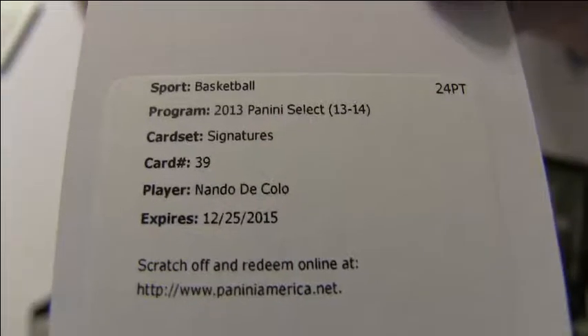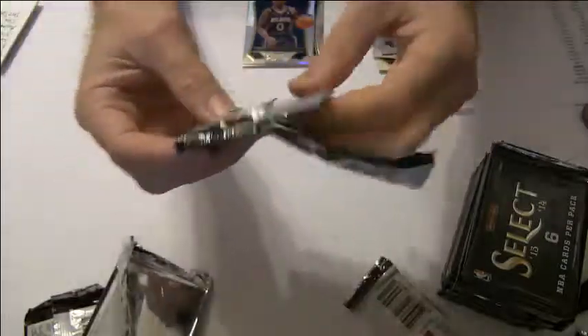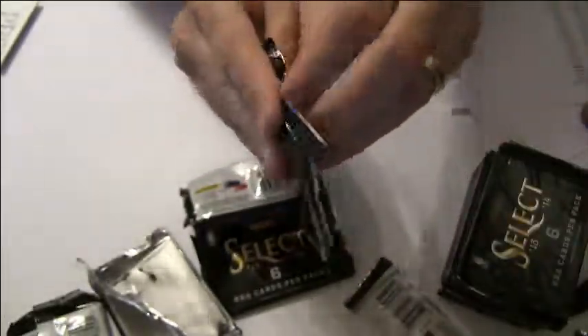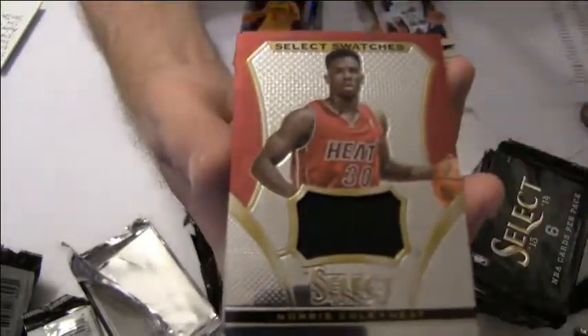We got a Cola for the Spurs, we got a Porter rookie. Cola is going to Luke R.O.M. We got a Jeff Teague Prism refractor, Larkin. We got a nice Wade Blue Red Hot numbered to 49 — Della Dover. Gotta get our Miami Heat relic on Norris Cole, going out to Melvin I-L-A. We got a Gobert rookie.